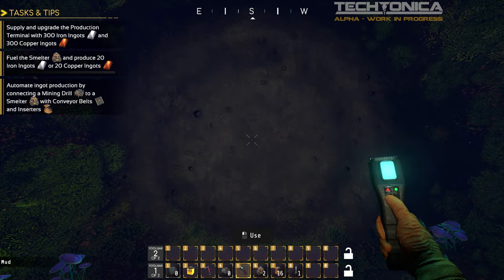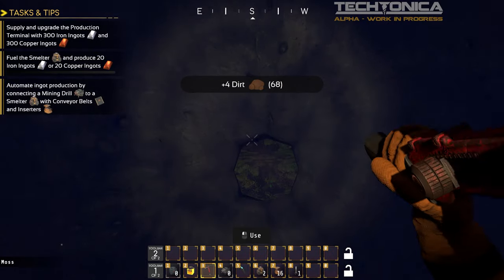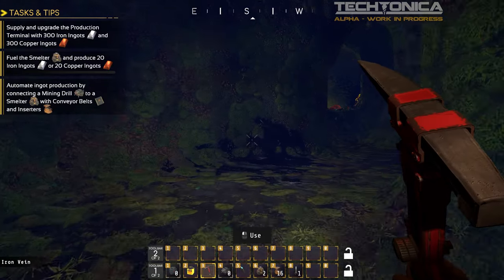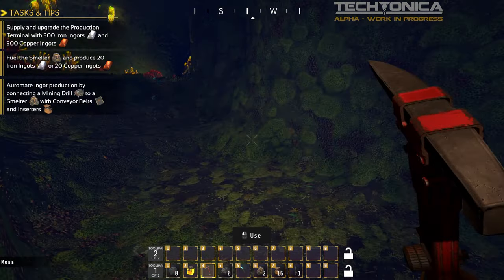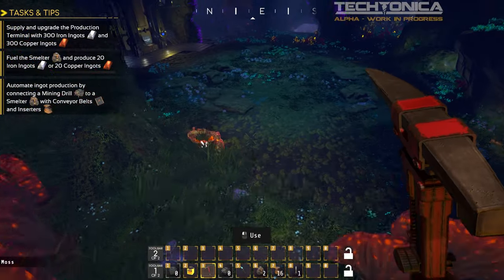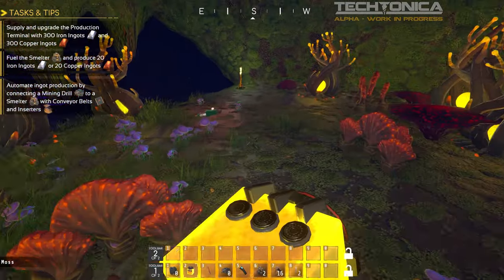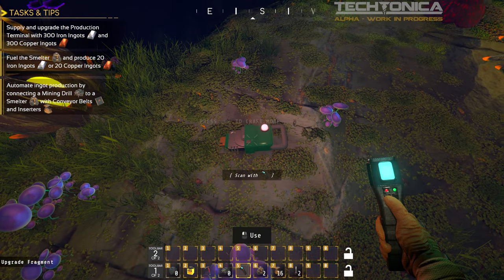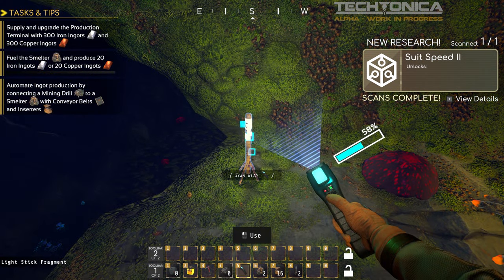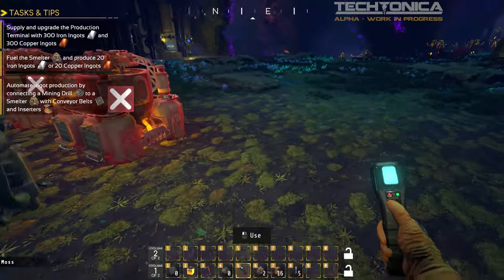My curiosity can't be satiated unless I know what's in here. That looks like iron. I hear our machines — we're back at the base, just higher up. It was hidden behind a wall. Scanner, suit speed two, I found more light poles — I don't know what I need them for, but I like them. Let's just jump down and get back to work.